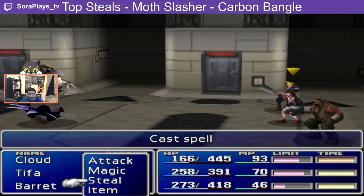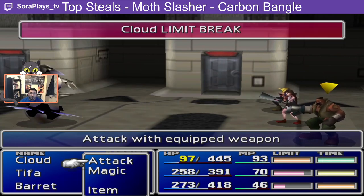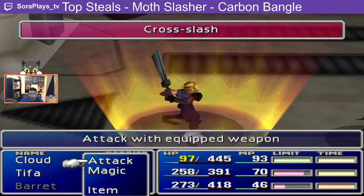Hey guys, we're back again with another entry in our top steal series for Final Fantasy 7. This time it's the Cabin Bangle, and you can steal these from Moth Slashers. I'm using floor 67 in Shinra HQ while I do this.